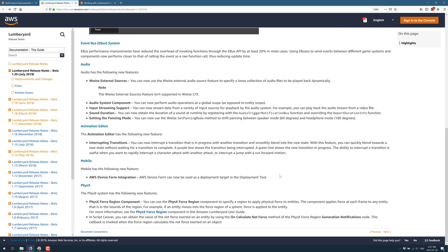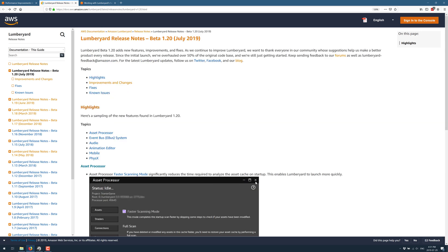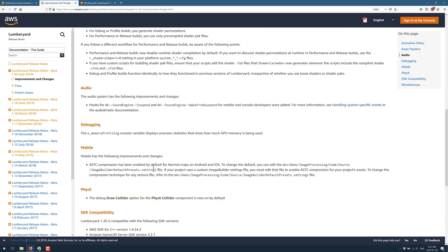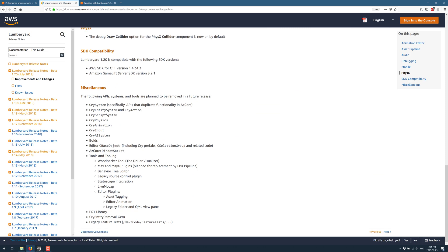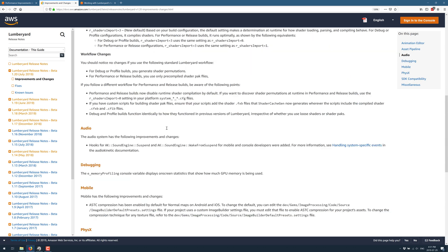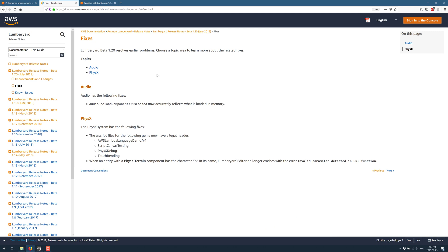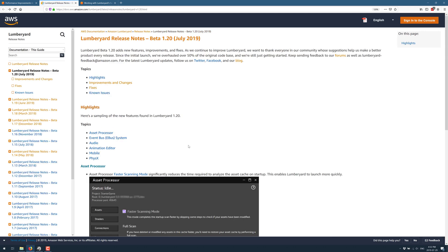Those are essentially the big new features in Lumberyard 1.20. It's not the sexiest of releases, but a 20% improvement in communication speed for your game system is definitely nice, as are faster startup and asset processing times — quality of life features. There are more improvements and changes, some SDK updates, and small improvements across the board, plus some fixes. Not the biggest release by any definition, but if you are already using Lumberyard, this is the kind of release that just makes your life better without making it any worse.